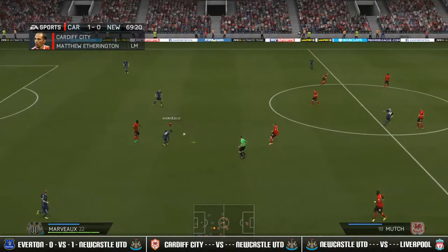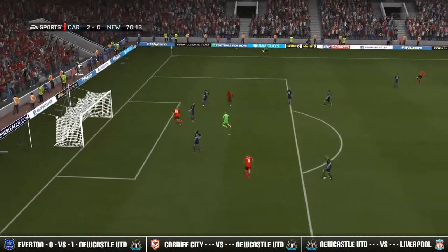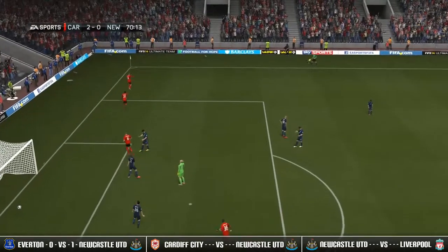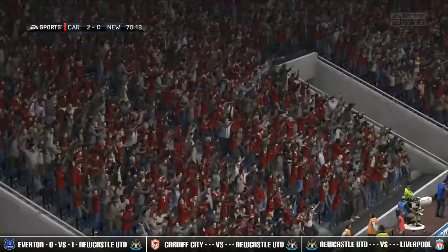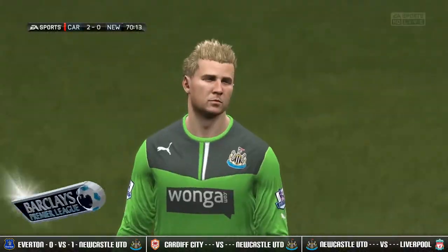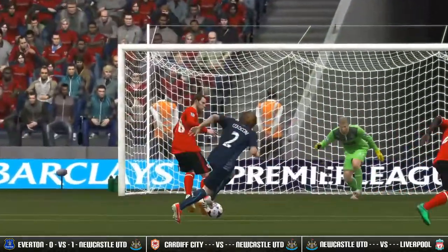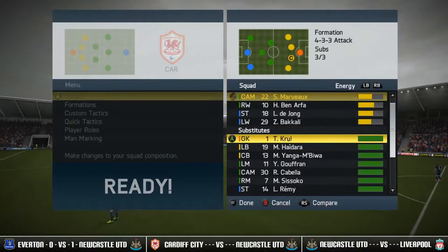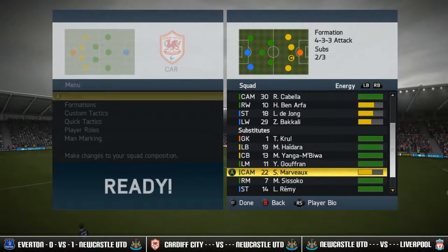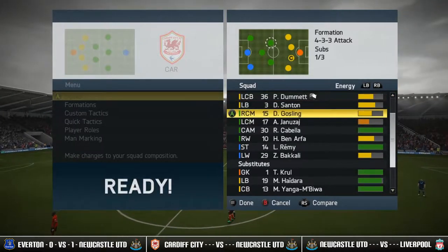Dummett into Debussy, Debussy into Marvaux. Mutch in on goal — and that is a second goal for Cardiff City! They are absolutely destroying us here at the Cardiff City Stadium. Robbie Elliott just couldn't keep Jordan Mutch out there — Mutch with a great goal. Let's watch that again — Mutch with an easy shot and Elliott just couldn't do anything to save it. So let's make those substitutions: on comes Remy and Cabela. I'm going to pull De Jong off and play Sissoko on for Gosling.